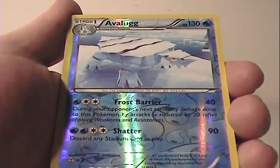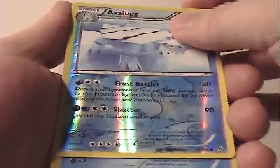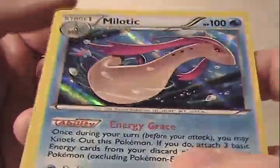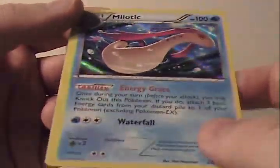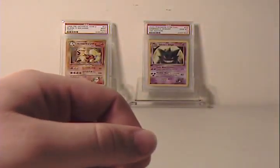Avalugg — that is a Standard Uncommon Reverse. And Milotic — that's a really brilliant looking holo. A gorgeous card. Love how the holos in this set are printed so far. I noticed with X and Y, when the base set came out, I really liked how a lot of those holos were structured and put together.